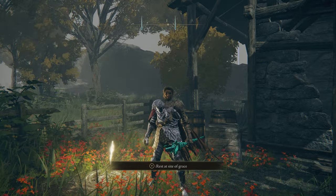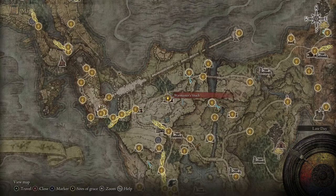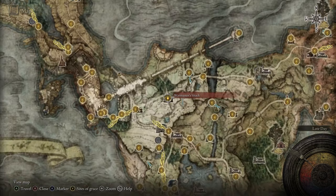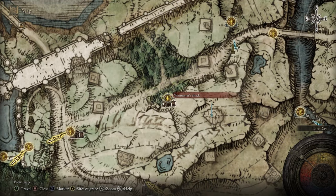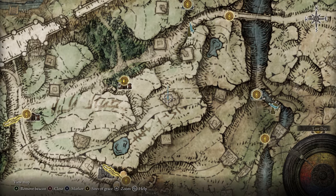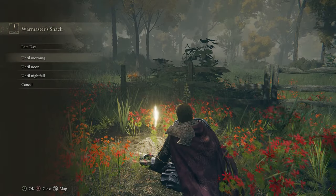The first Deathbird I'm going to show you is over here at the Warmaster Shack in Limgrave. All you have to do is when you get here, rest at the grace, make it Nightfall, and then head over to this marker right here. On top of that structure will be the Deathbird we're looking for. We're going to go ahead and kill him and see what he drops.